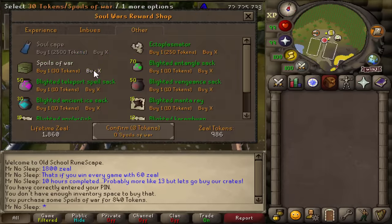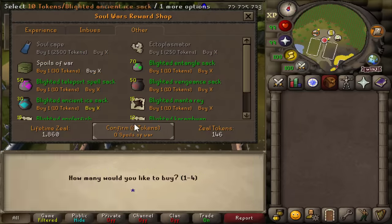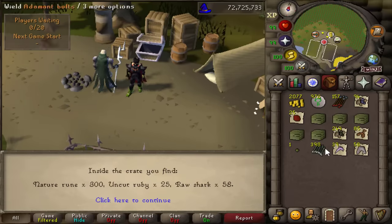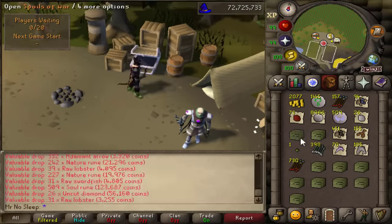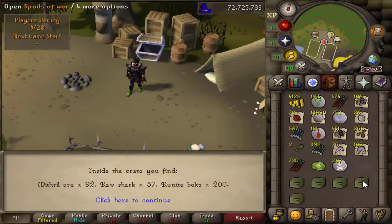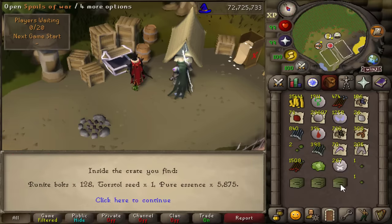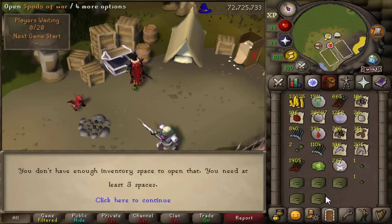We're now going to spend all of our zeal on Spoils of War. We should expect coal, lobsters, bolts, seeds, runes, and all sorts of things — but the main goal is the pet, which is 1 in 400. I don't even have a hundred crates, so I doubt I'll get it, but if I do, that'll be awesome. If not, I'll return to Soul Wars in the future and go for that pet — it's a really cool-looking, very big pet that stands out much more than others in the game.